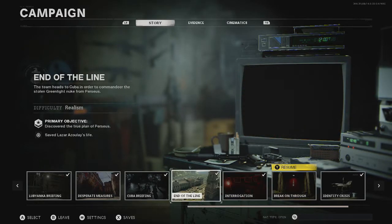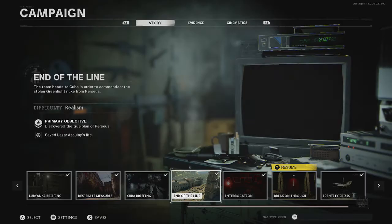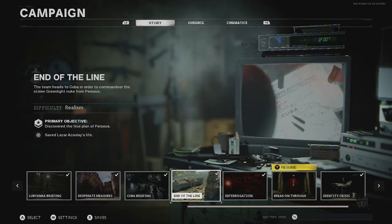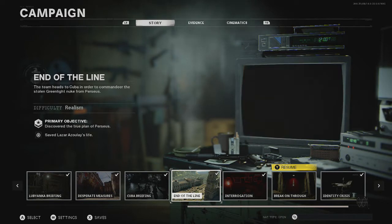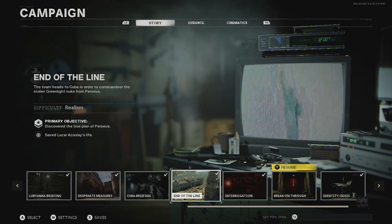The first step is to load up End of the Line, confirm that, and do it on Recruit Difficulty, then just play towards the end of the mission. Also use your assault rifles if you can pick one up off the ground, just to work towards another achievement.